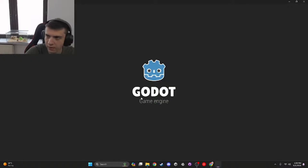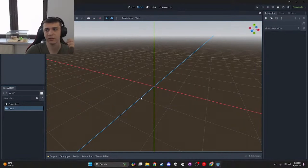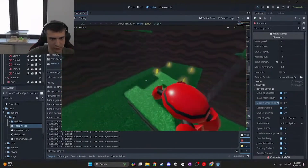The start of the challenge went rather well. In 4 minutes I had Godot downloaded and a project opened. After 1 hour and 15 minutes I had a character controller done, and it was pretty good. I fixed stuff like when jumping, I couldn't add the momentum.